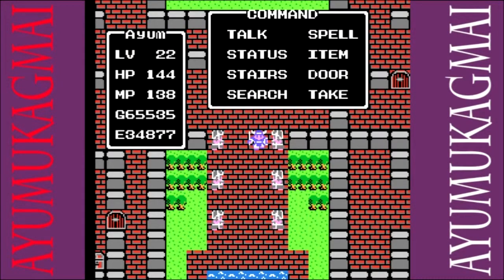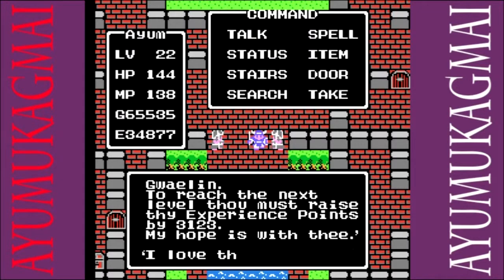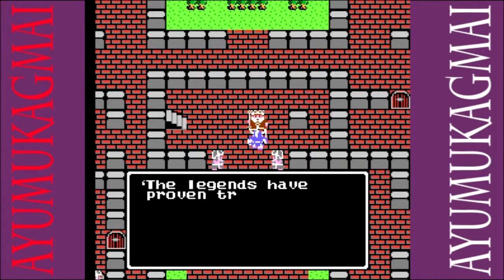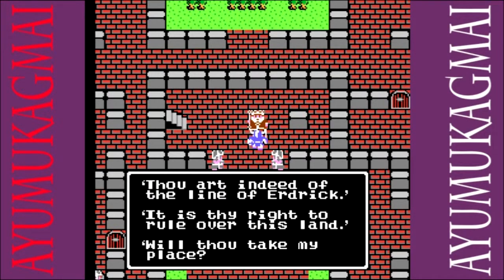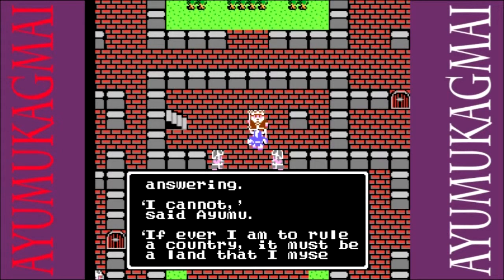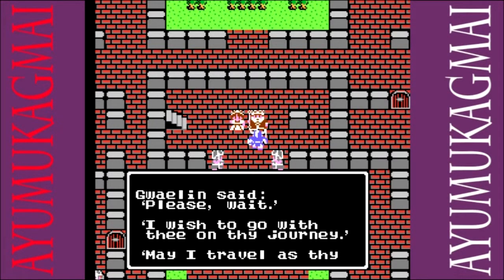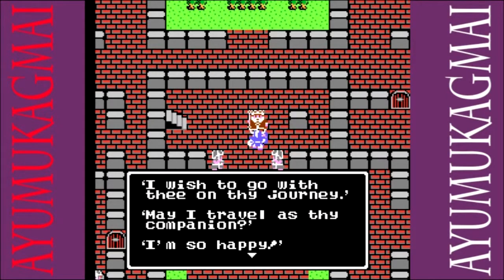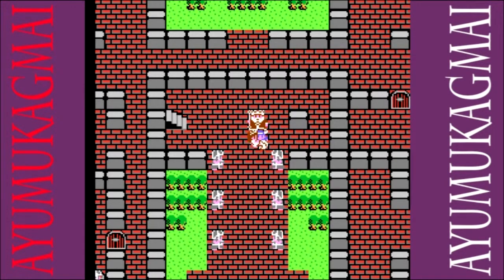Oh, we did it! You've saved the day, so let's see what our lovely princess has to say. She'll tell us our experience — that's one of the nifty things when you save her — and she tells me that she loves me. 'But the legends have proven true. Thou art indeed the line of Enerdrick. It is thy right to rule over the land.' I thought about it carefully and said I cannot, because if I am to rule a country, I must find my own land. Gwaylin! You wanna come on my journey? Of course you can travel with me, babycakes. This right here is one of my favorite things in all games — you're actually carrying her in the sprite! That's so amazing! It's so cute that you actually get to carry her.